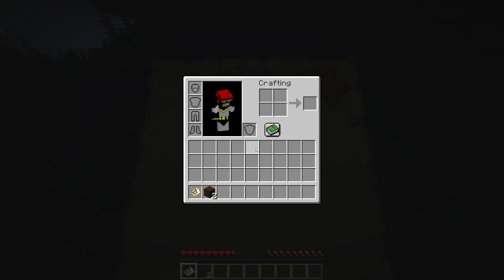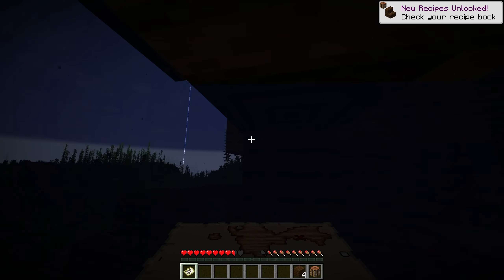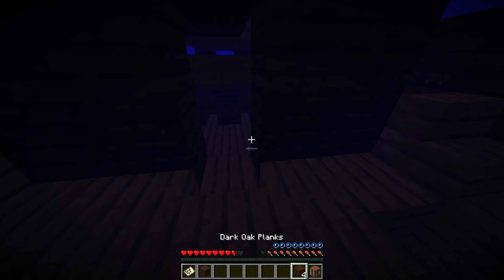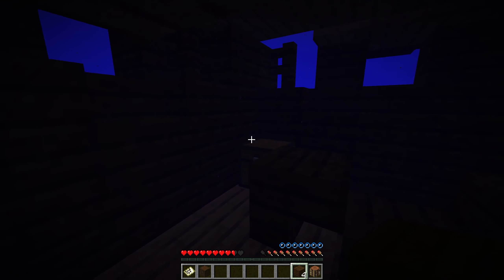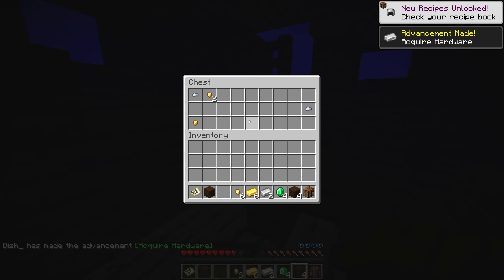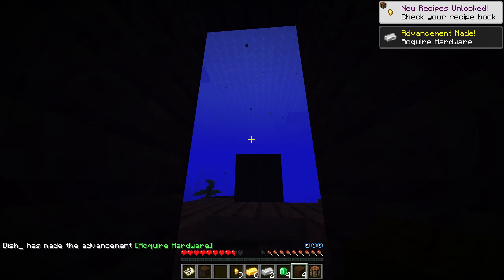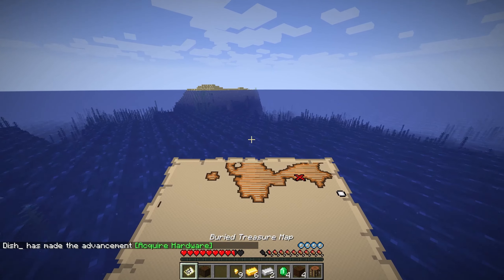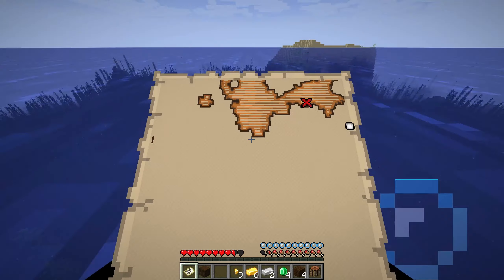We need a crafting table for sure, let's go ahead and get that made. Let's grab another log and we'll go ahead and see what's in here — some emeralds, some iron and gold. The gold will be useful for the nether.